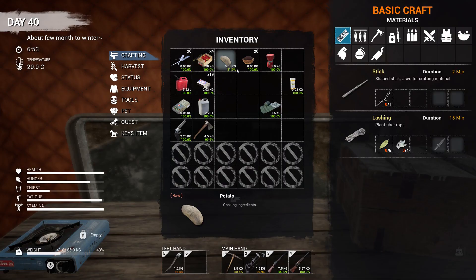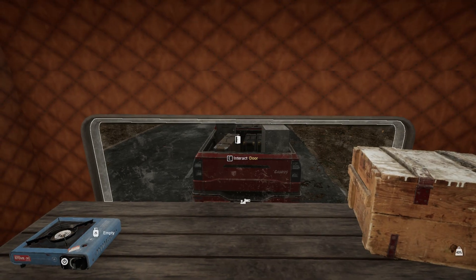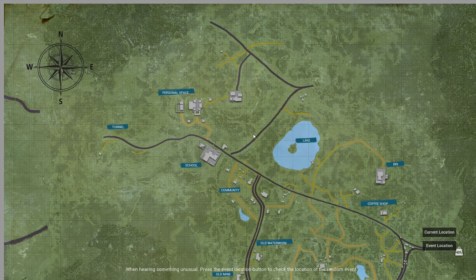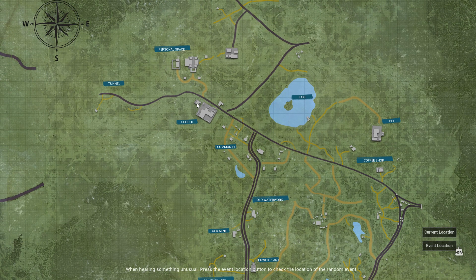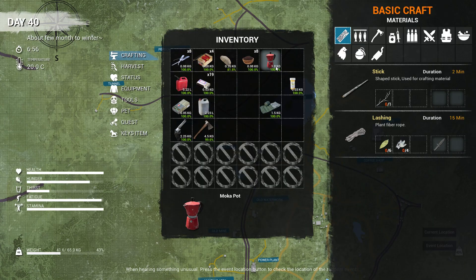Okay, first of all, you need to get coffee powder, and I'm going to tell you how to do that. Over here, there is a building next to the school. I'm pretty damn sure it's the building next to the school. It's like an old cafe, and I found the coffee grinder there, because you need the coffee grinder.